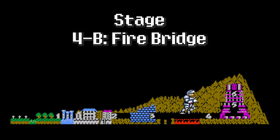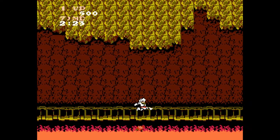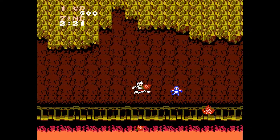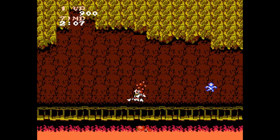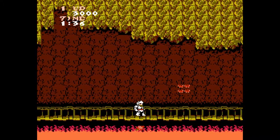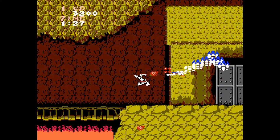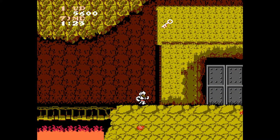Stage 4B: Firebridge. The firebridge is another very short and linear stage. All you have to watch out for are the imps spawning from the fire and jumping over the flames. Eventually you will run into our red reamer — give him the old one-two punch and be on your way. Next you will once again run into the dragon; repeat the previous strategy and claim your key.